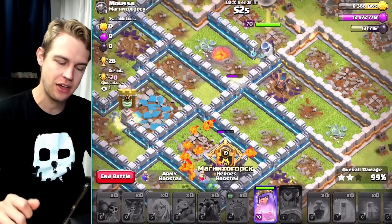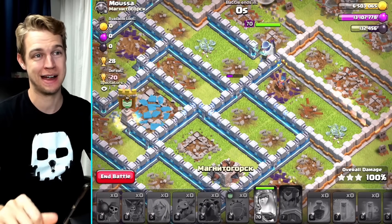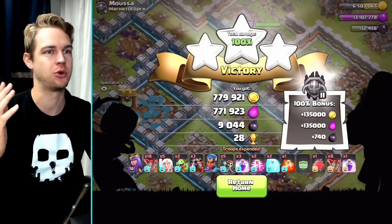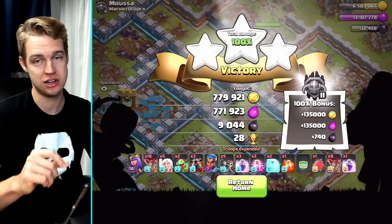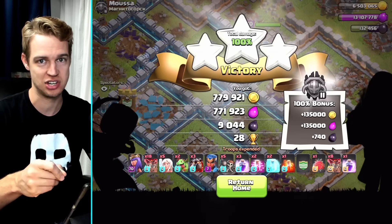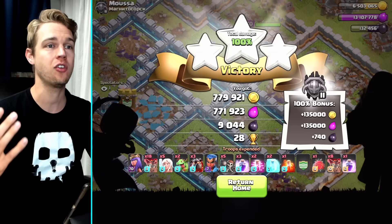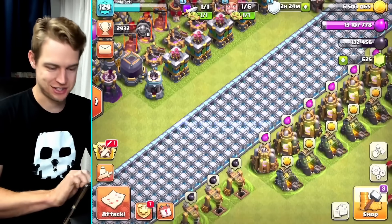We actually got that three-star without using the Queen's ability - that's pretty cool. The clutch part was getting the balloons and everything in quickly after realizing the Queen was a lost cause, then committing the rage spell. The Queen charge versus the lalo attack required a different decision there - sending in the Royal Champion with the Queen saved her and kept defenses distracted. Overall a different attack strategy and it worked out really well.